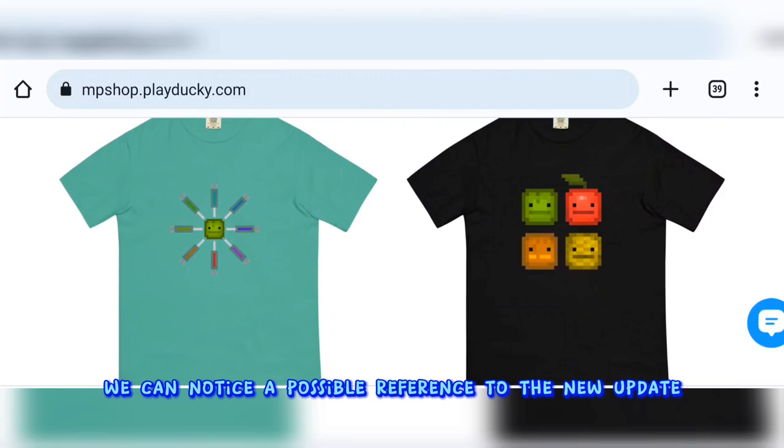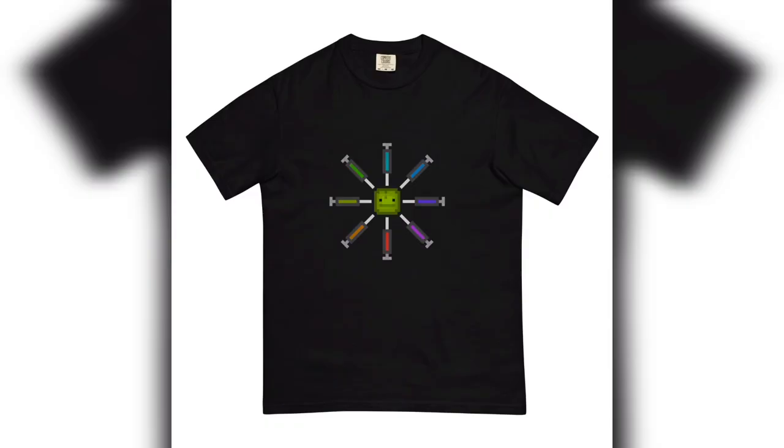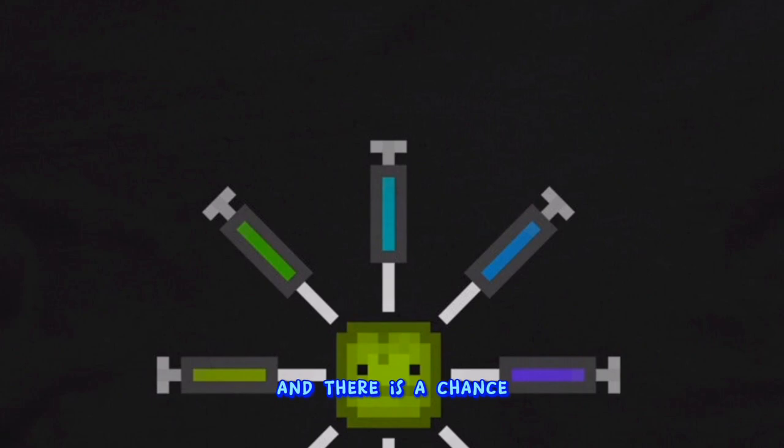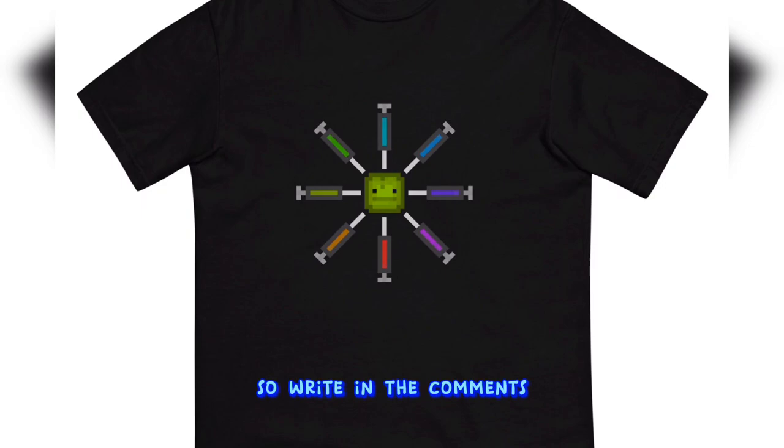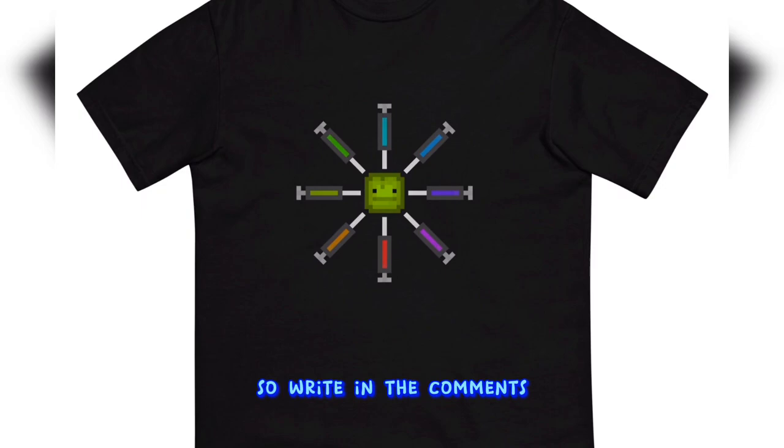On one of the t-shirts we can notice a possible reference to a new update, which shows 8 syringes — but there are only 7 of them in the game. The t-shirt shows a blue syringe which is not in the game, and there is a chance it will be added in a new update. It's not known what it can do, so write in the comments what function you would like it to perform.